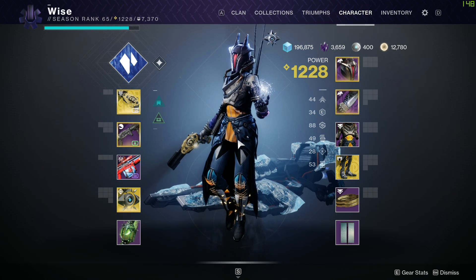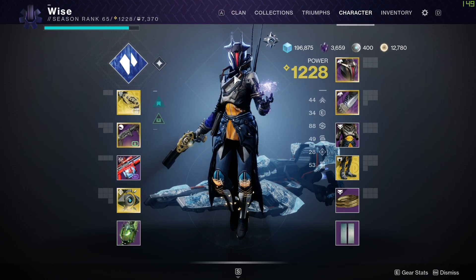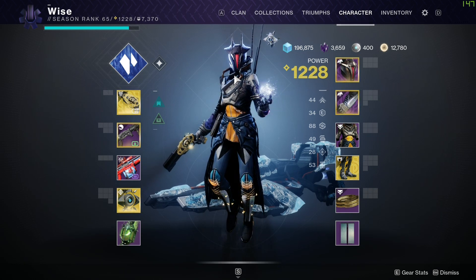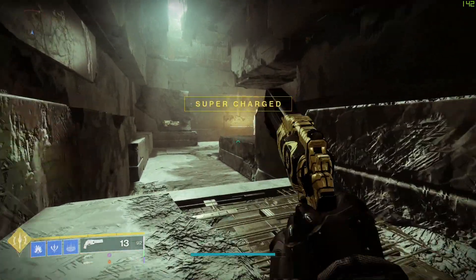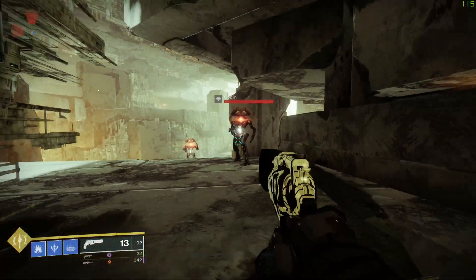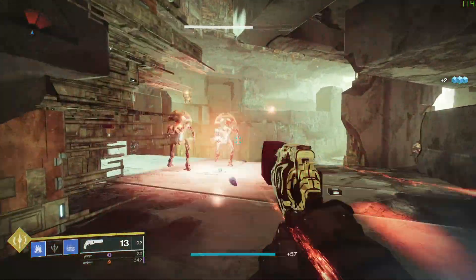Last but not least — actually first, because we went in reverse order — number one for fun with stasis is the Warlock. Bungie actually nerfed the melee ability and now they're rebuffing it because they nerfed it too much, so it'll be more balanced. The super has been pretty much untouched. First off, your melee ability is called Penumbral Blast, and it's just — boom — and if it doesn't kill them, it freezes them. Pretty sick.